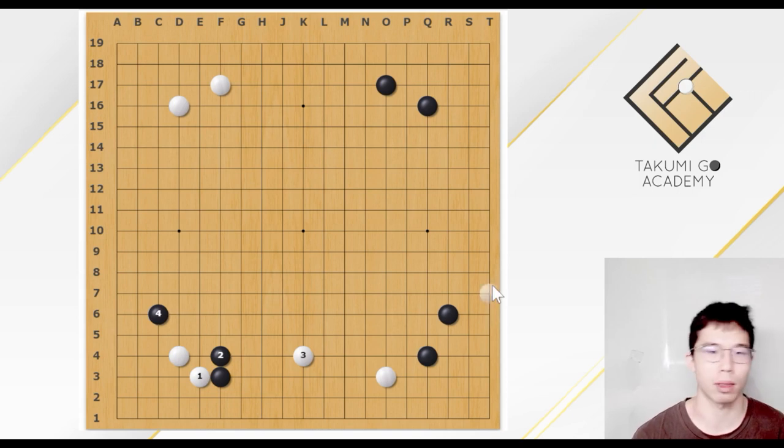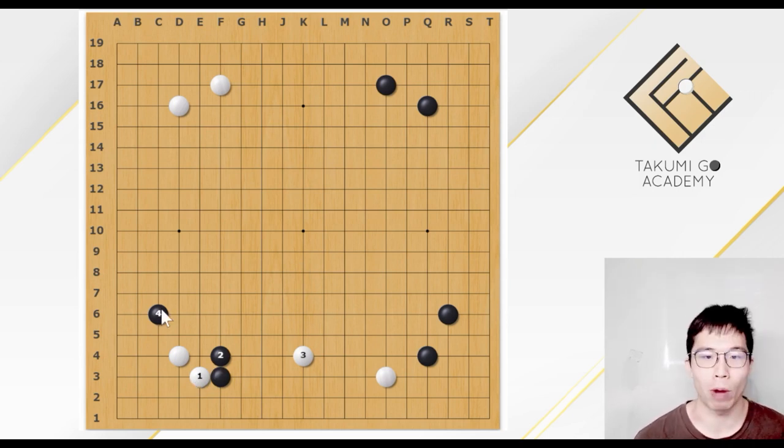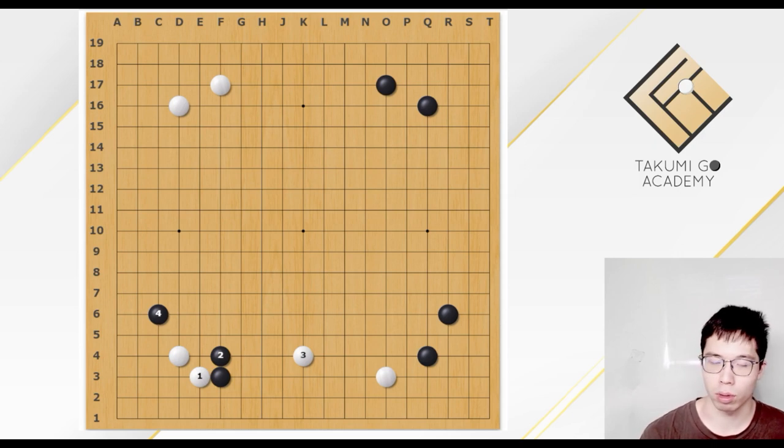Even in professional games, I have seen this. And normally, we think that this exchange — White 1 and 2 — would not be good. When Black played the double approach, White usually would play the attach on this side, or either side. But White would not play this kick, helping Black to escape. So normally this exchange is not good. But the win rates are just similar, so it's not wrong anyway.